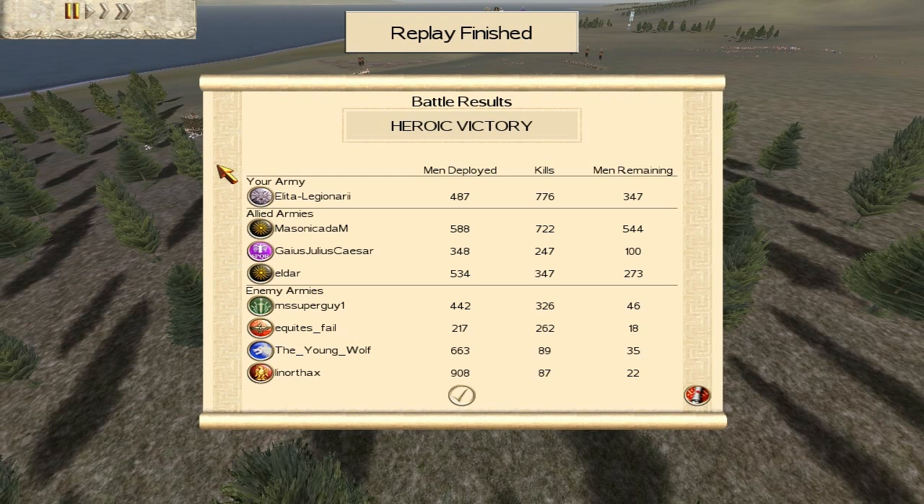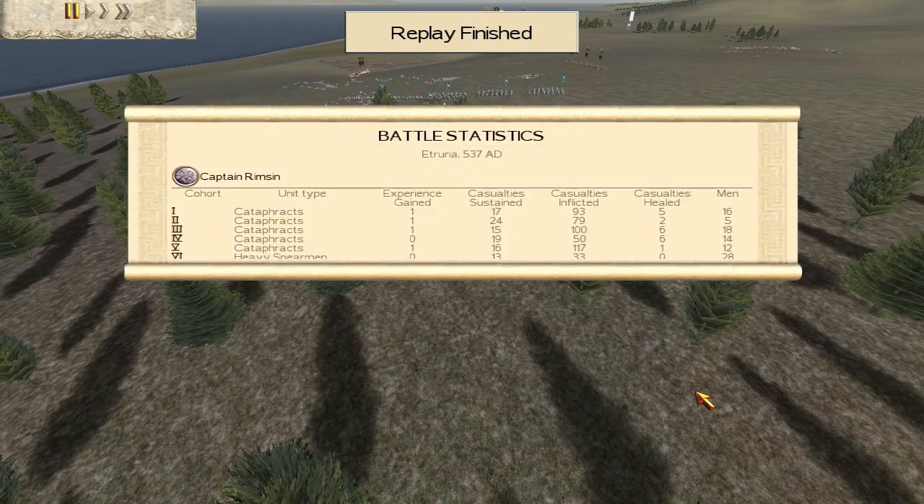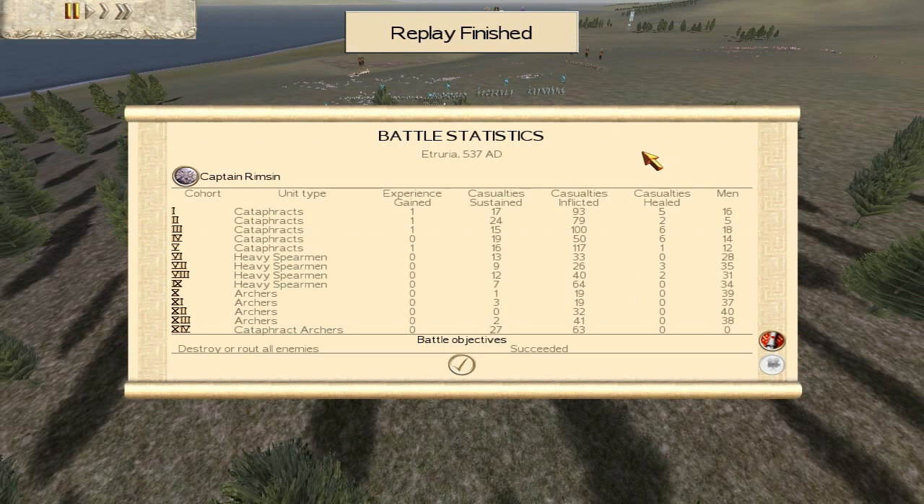Me and my ally got tons of kills, but everyone in our team did really well. I had 487 men, 776 kills, and 347 men remaining. Mason had 588 men deployed and got 722 kills — right up there with me — and 544 men remaining. Julius Caesar: 348 men, 247 kills, 100 men remaining. And Eldar: 534 men, 347 kills, and 233 men remaining. The Brutii did pretty good. Equite failed it okay, although he rushed in and could have been quite decisive. But the other two got very, very much destroyed. As you can see, Cataphracts again got loads of kills. Heavy Spearmen got their share, and Archers got their share — Cataphract Archers did well as well. The Cataphracts all did very well for very few casualties — killed at least three to five times their own losses easily.